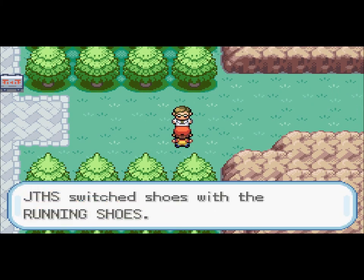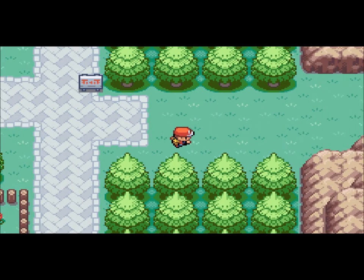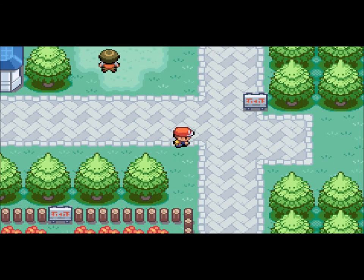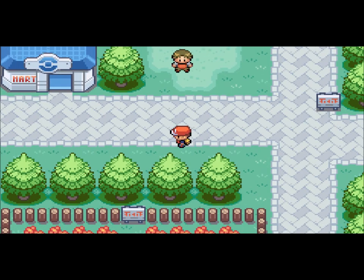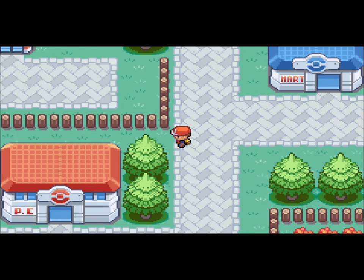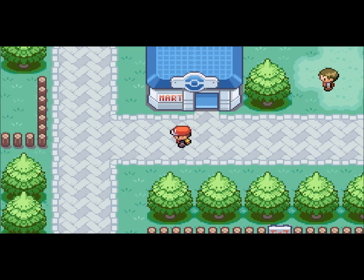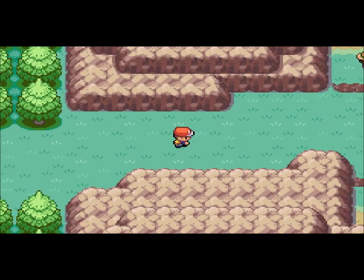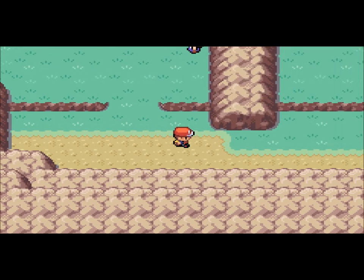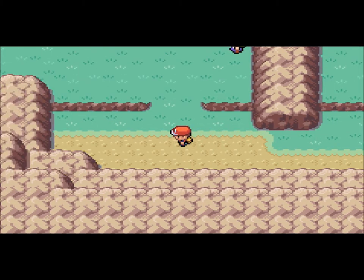I've talked to this guy — he'll give you running shoes. If you hold B, you can run. In this game I don't find much of a difference from just walking, but it doesn't matter because I have the space bar on my computer. If you're playing this on a ROM and hold the space bar, you can speed things up. Pretty awesome. If you're playing on a Game Boy Advance or DS, you hold B to run.